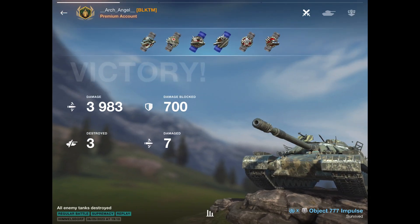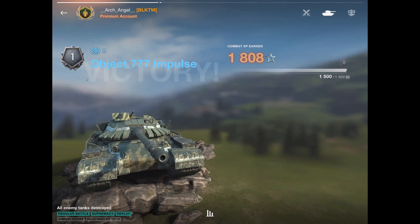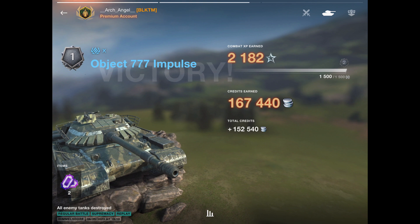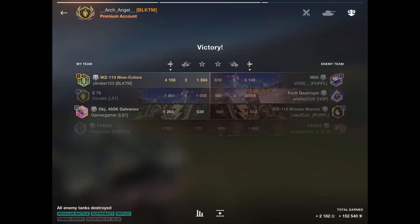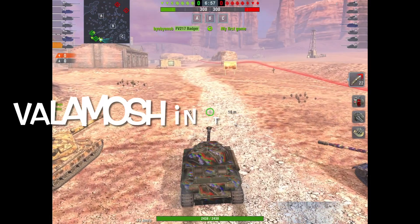Archangel puts out 3,983 damage with three kills and 167,000 credits in game — a really nice game. We see that Climber and Archangel are number one and two on the team. Really great game there. Climber was in his WZ-113, which is one of his favorite tanks.